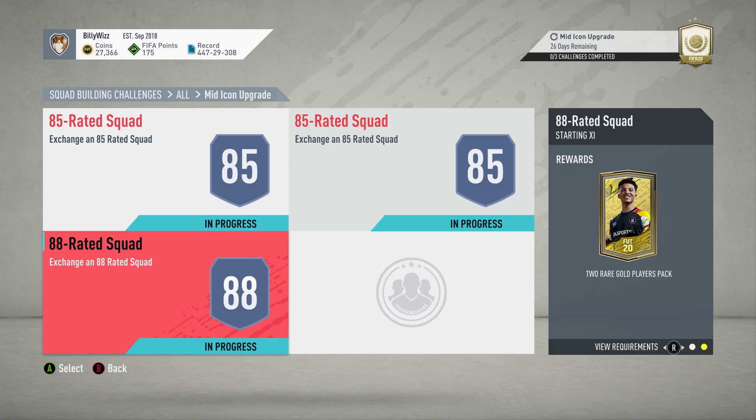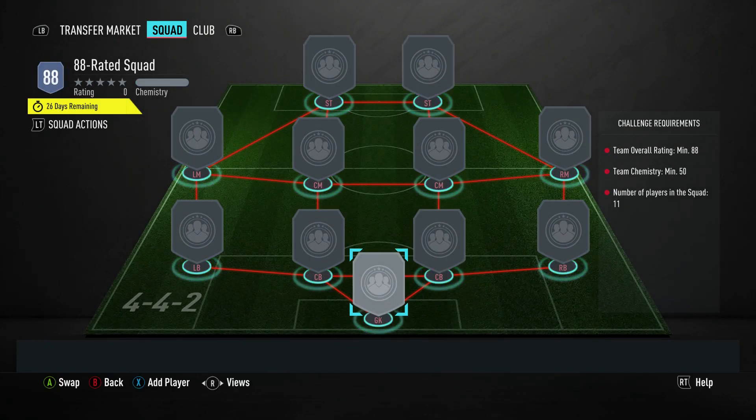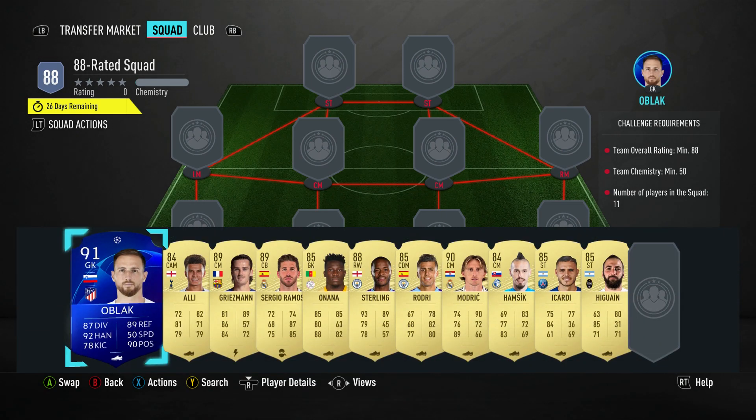Billy Boots Gamer back online and we're doing the Mid Icon Upgrade Pack. It costs around 360,000 coins. You get a two red gold players pack back for completing it. It requires no loyalty, no position changes, and unfortunately that's the cheapest you can get an 88-rated team at the moment with 50 team chemistry.